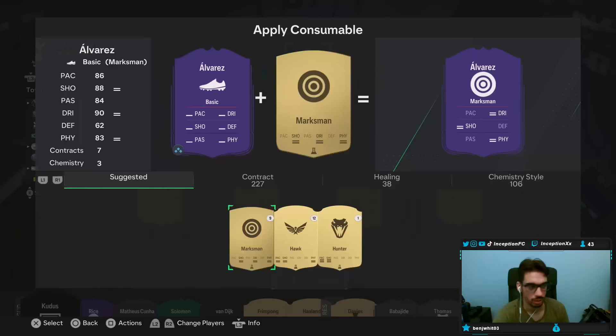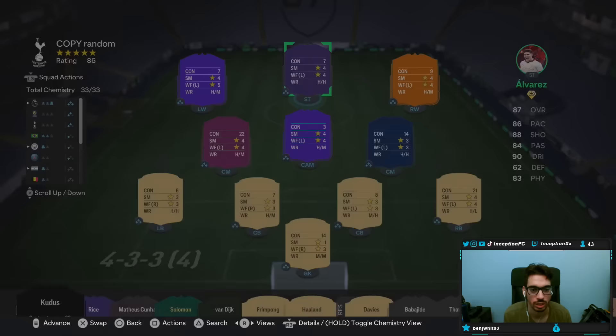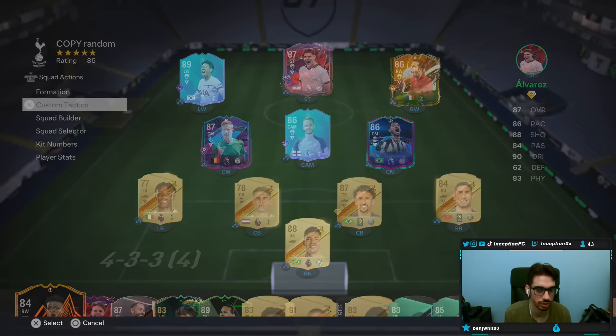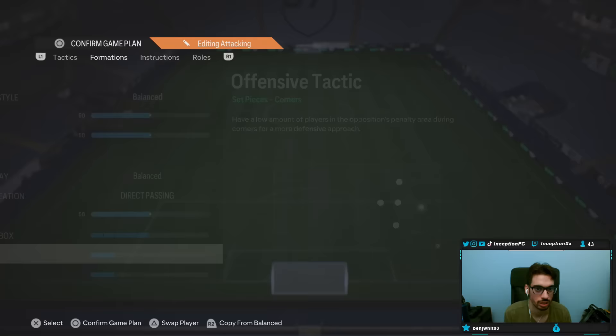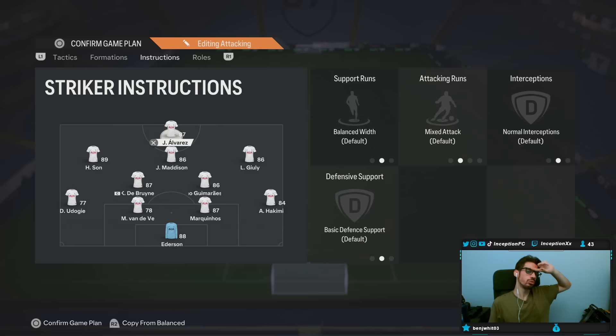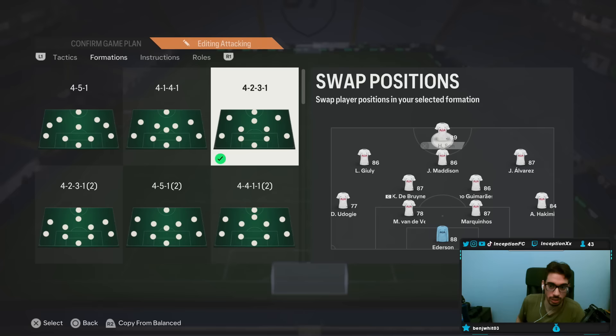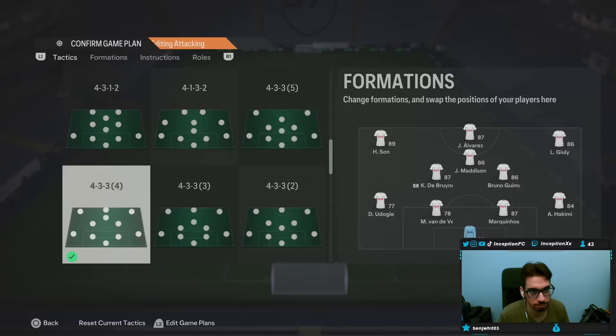I'm going to go ahead and give the bully a Hunter chemistry style. This team is actually very solid for it. 4-2-3-1. We can do basic 4-2-3-1 — why not? Let him do his thing there. I don't want to do too much of the tactics for this card — high-high work rates. I think the right side might be ideal just from looking at it, but I want to see it first. So let's go see what he's like.